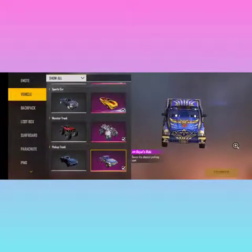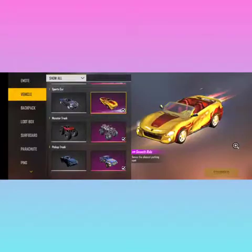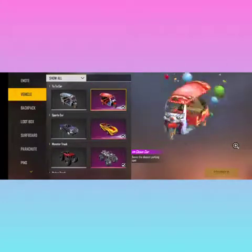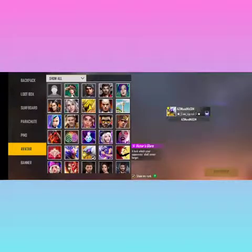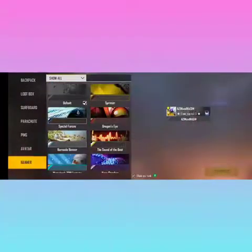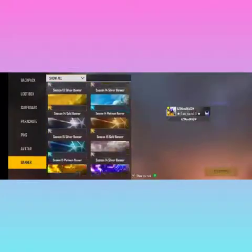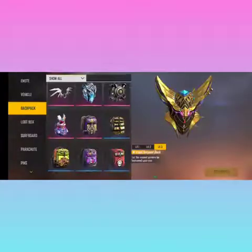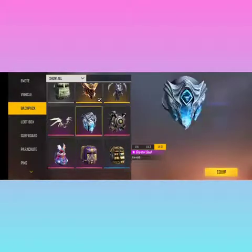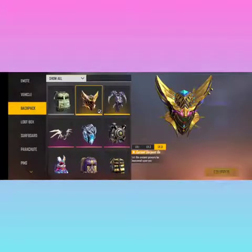Next is a car collection: a truck, a sports car, and an auto. Next is a bag collection: a bag skin, a light pass bag, a blue color bag, and a soft bag.